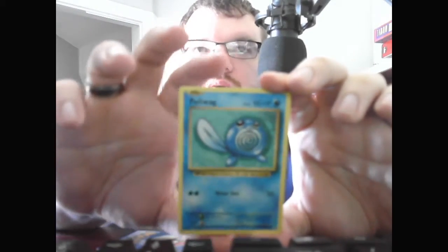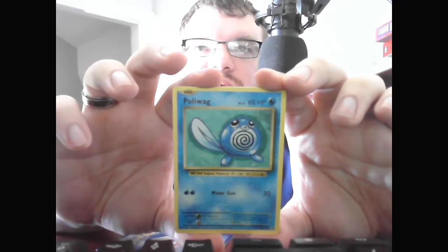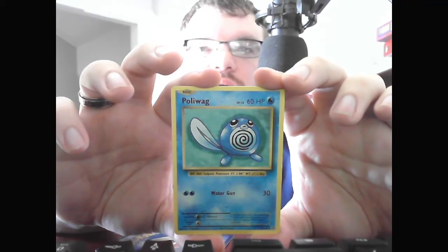We start with the Basic Grass Energy. We have the Basic Poliwag, Level 13, HP 60, Water. Water Gun, 30.